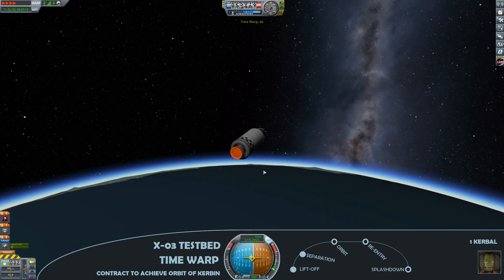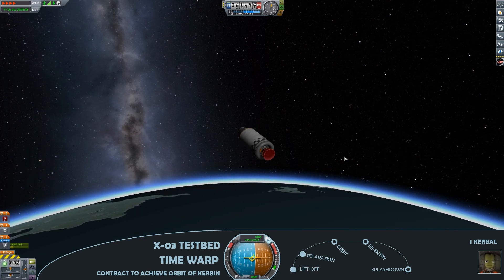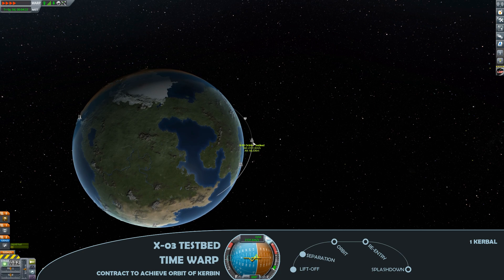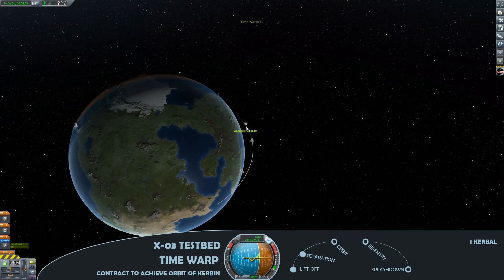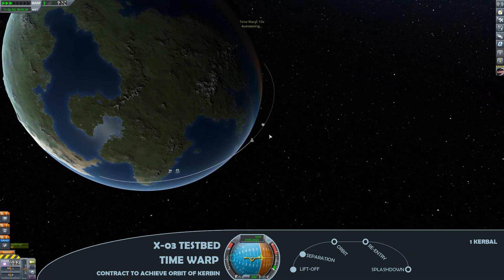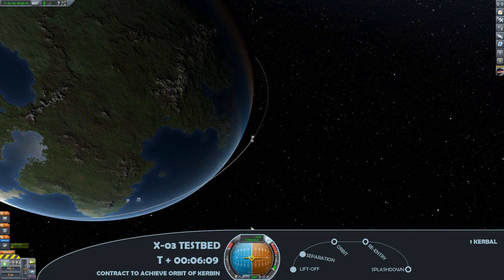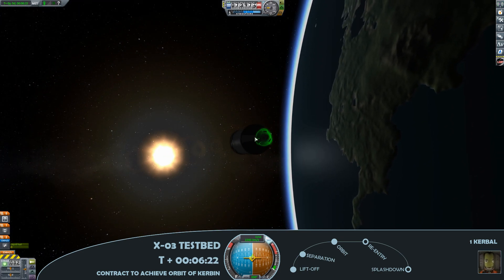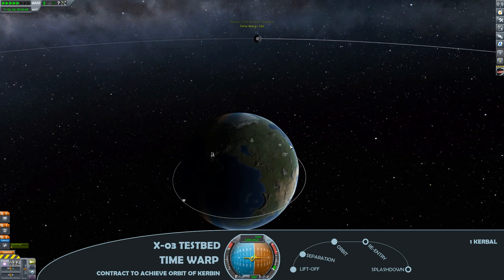At this point, time warping just to accelerate to where we can circularise the orbit and achieve orbit with Jebediah for the first time. There's not much really to say on this mission — it's a fairly straightforward mission just to achieve orbit. Because we don't really have very much by way of complicated technology, it's a very straightforward payload. So here we are, 6 minutes and 10 seconds in, hitting prograde again and pushing the last little bit of power in to achieve orbit. And there we have an almost circular orbit — 75,000 metres apoapsis, 73,900 metres periapsis. Mission achieved.